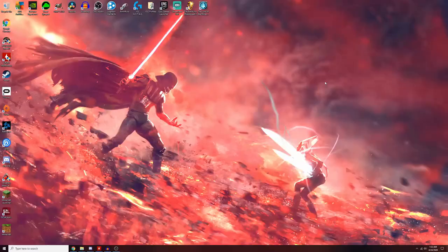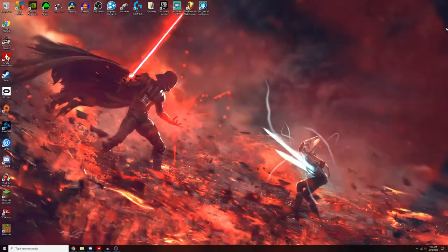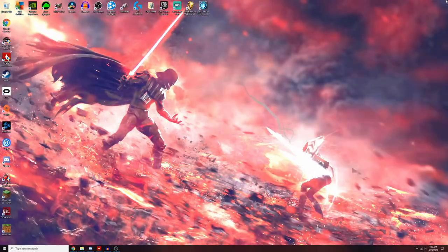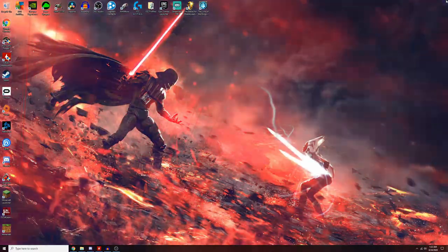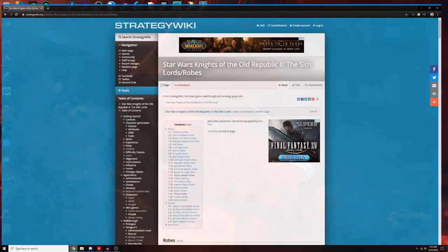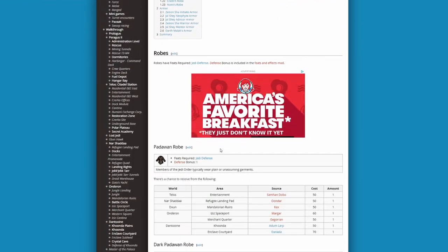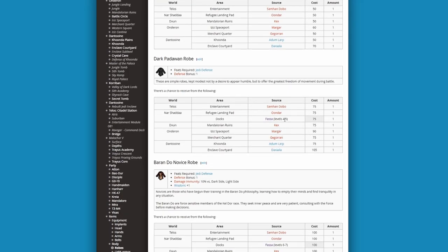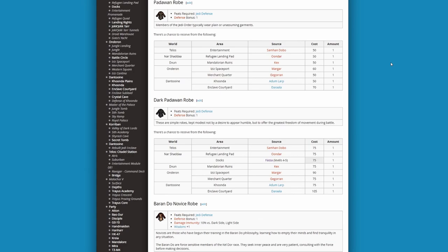Before we dive into the ways we can get robes, let's go over all the robes in the game. Obviously the best robes are going to be the higher leveled ones. Let's hop over to the wiki — I have it linked below. When I talk about what levels they start spawning at, like right here on this one, those are the levels that items will start appearing during drops.